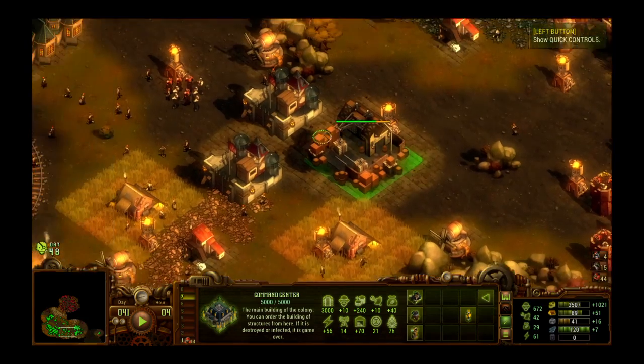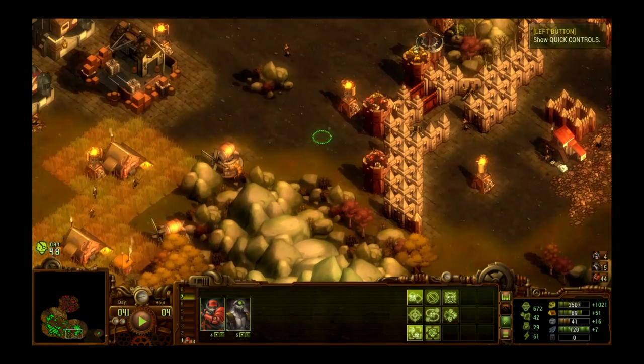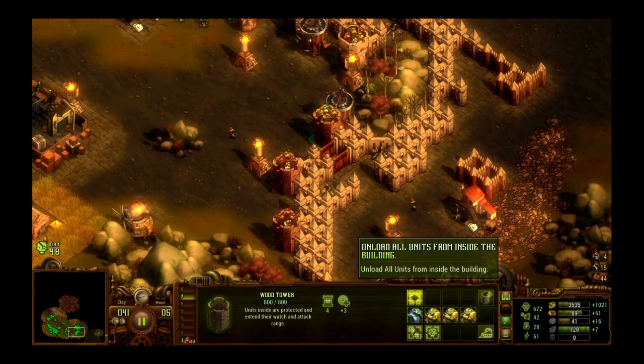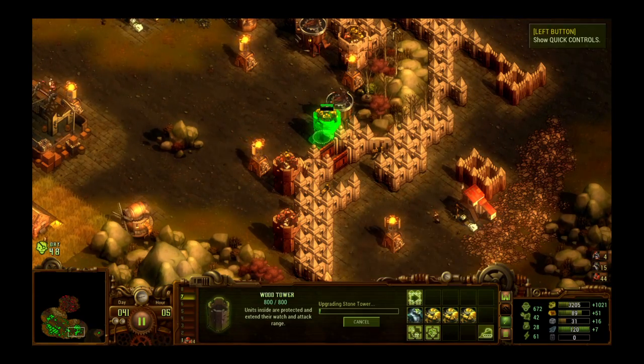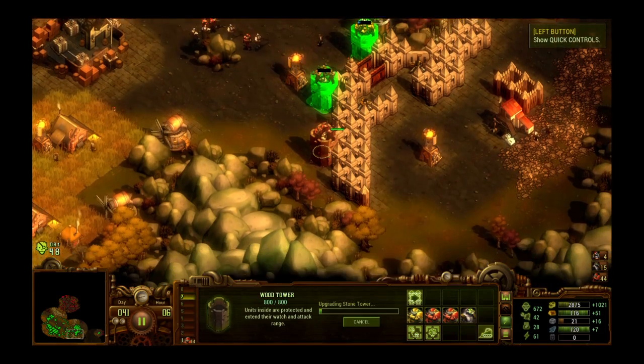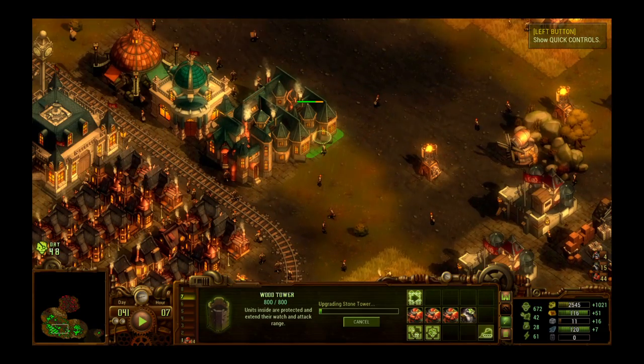Our soldiers are all trained. You guys get up here — that's a certain kill, that's great. Let's upgrade you. Let's pause real quick and upgrade some more houses. We need stone. You really have to keep up on your building.